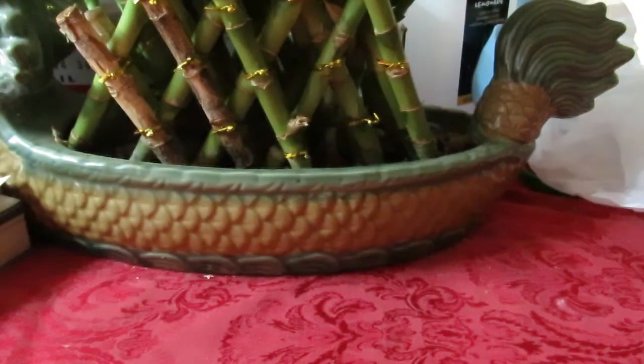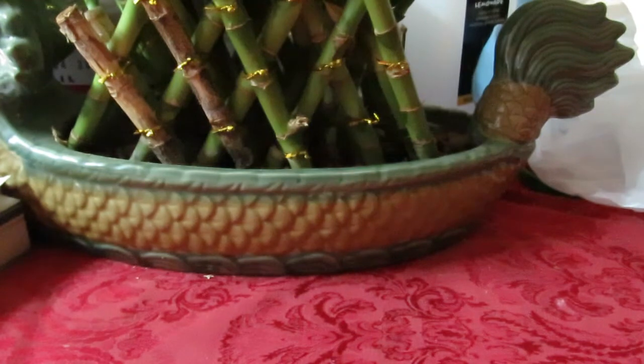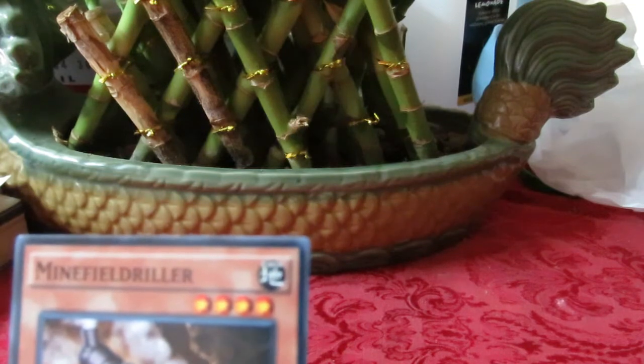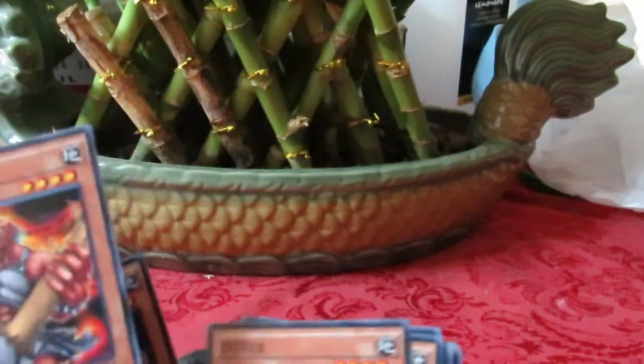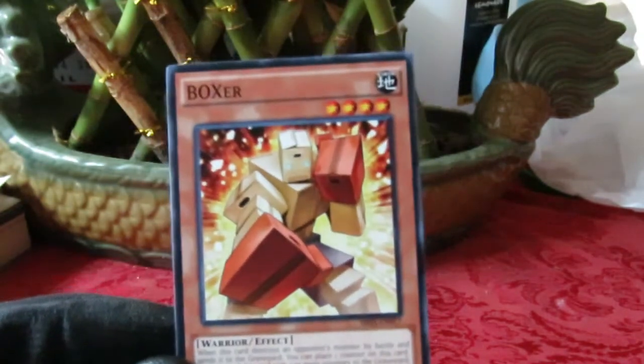Then we have some staples like Gear Gear Gouger. Have you noticed that ancient gear monsters and gear gear monsters go hand in hand? I know someone who combined them back in the old school dueling days — that deck was a pain. Planet Pathfinder is the field spell engine. We've got Minefield Driller, Car Trooper — wait, two Car Troopers got mixed in — and Gigantes. Gotta work on the presentation!